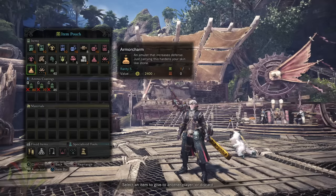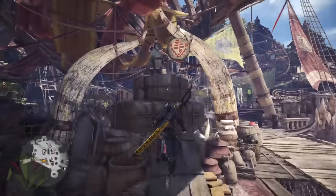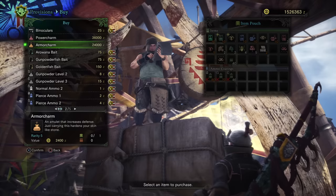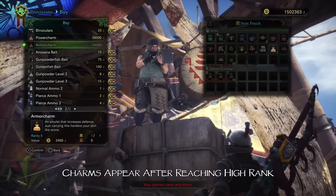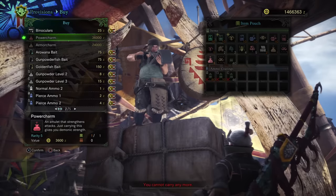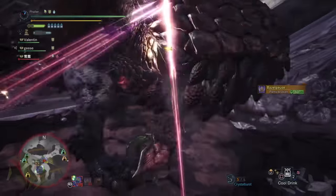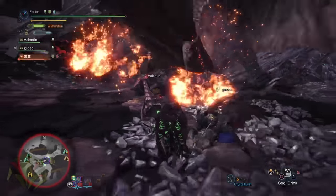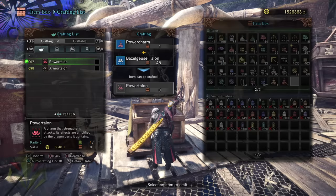For the price of 4 inventory slots, you gain 15 attack and 30 defense. To obtain the Armor Charm and Power Charm, all you have to do is buy them from the Provision Stockpile Merchant in Astera. The Armor Charm is 24,000 zeny and the Power Charm is 36,000 zeny, for a total of 60,000 zeny. Now, to get the Armor Talon and Power Talon, you'll have to craft them, and they'll eventually be unlocked in your crafting list after killing Bazelgeuse. After killing Bazelgeuse, to craft the Talons, you have to combine your Armor and Power Charms with Bazelgeuse Talons.